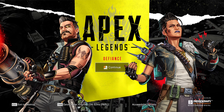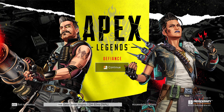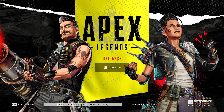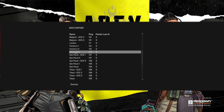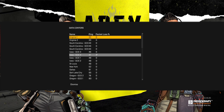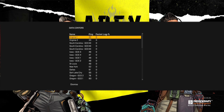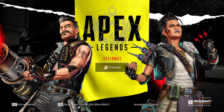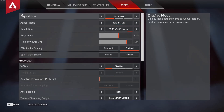Just before going into the settings menu, the data center is really important. Make sure you're using the one with the lowest ping and without any packet loss. For example, if it's randomly set to Amsterdam and you're getting 122ms ping, that's pretty bad. Select the lowest ping option with no packet loss, then press Continue, go to Settings, press Escape, and open the video settings.